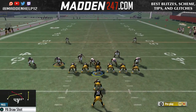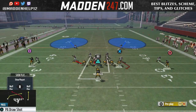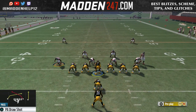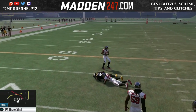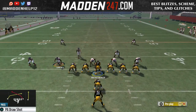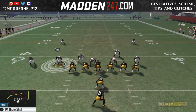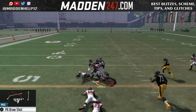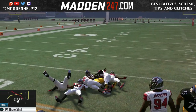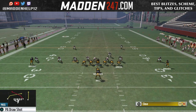Now what I also like to do is put the tight end on a streak or fade, just in case they're playing some kind of underneath coverage, and I can just throw a quick pass to the tight end. You see this route cannot get pressed. It's in almost every formation of the scheme that I put out for you, to show you that you can have this great unguardable route. The only way to guard that is if they man him up from like a D-end or something like that.